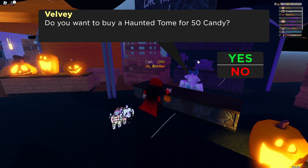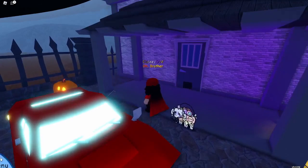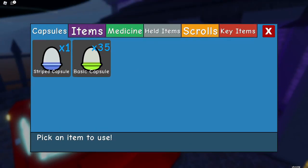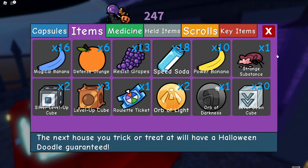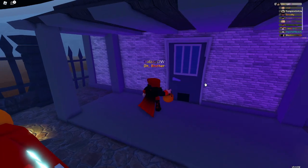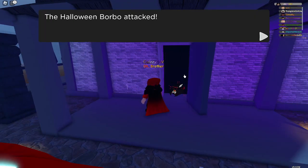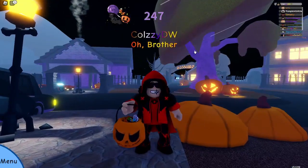Next, the Haunted Tones — 50 candy for one of them. What they do is, when you ring a doorbell to go trick-or-treating, it's a guaranteed skin no matter what. You give your items, select the Haunted Tone, click use, and now it's guaranteed. I'll go up to the door, ring it — hit the black part at the bottom and it will almost always show the speech bubble. And as you can see, it worked. Pretty simple about the tone.